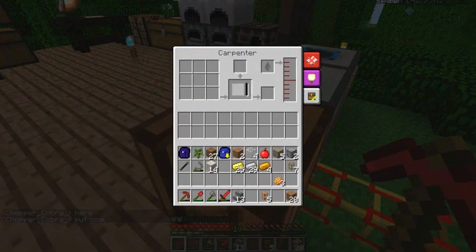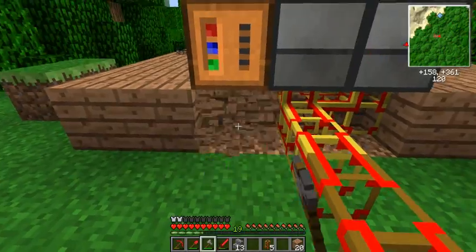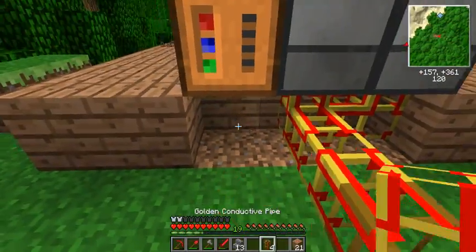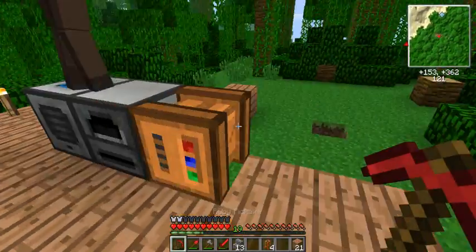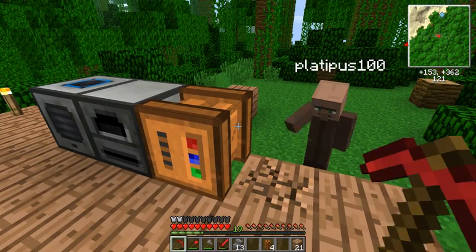This machine he made here is a carpenter. It's a little bit more advanced - basically, it's used to make chipsets and many other stuff. It's a different crafting table which can be quite useful for many things.